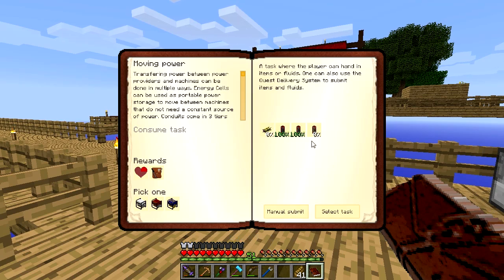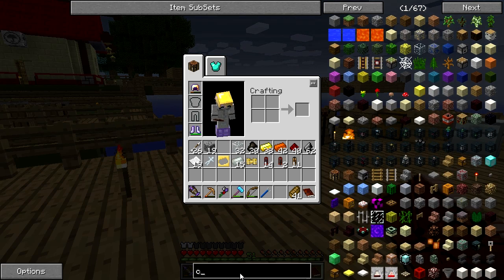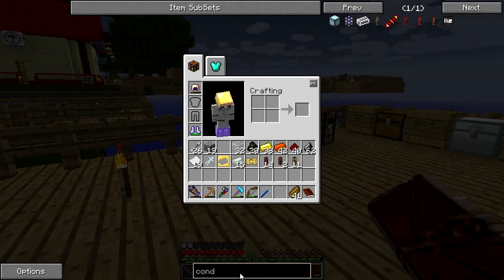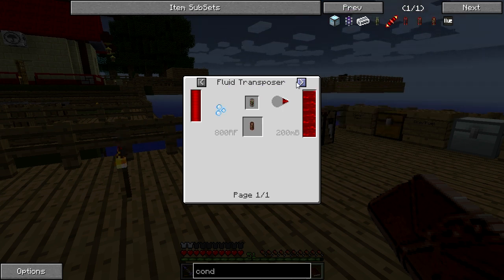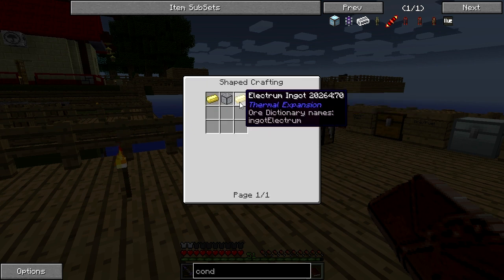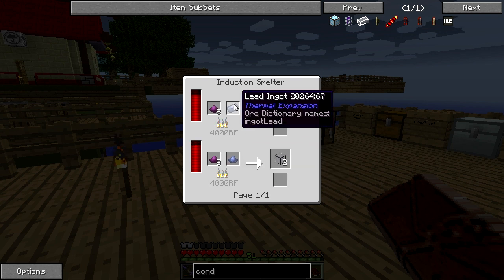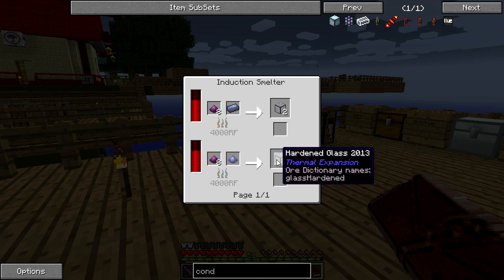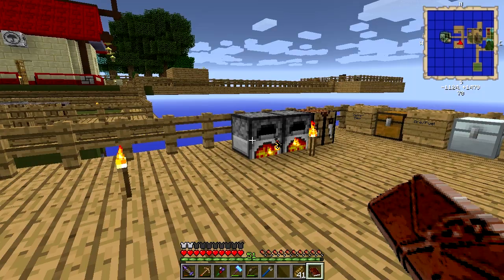For now let's manual submit and look at the redstone energy conduits. This one is just an energy conduit which is electrum and hardened glass. Hardened glass is pulverized obsidian and pulverized lead into hardened glass.